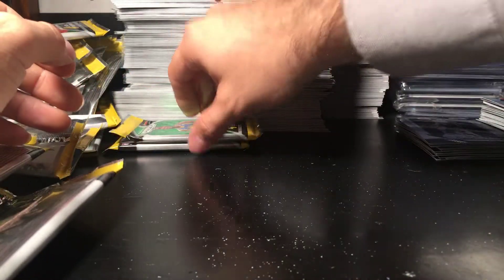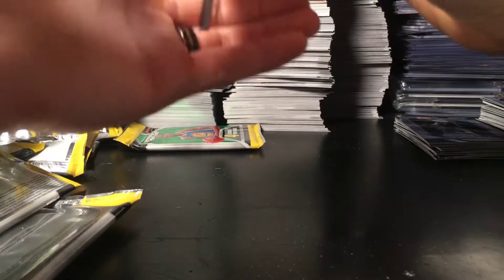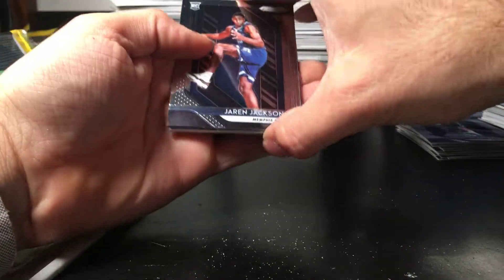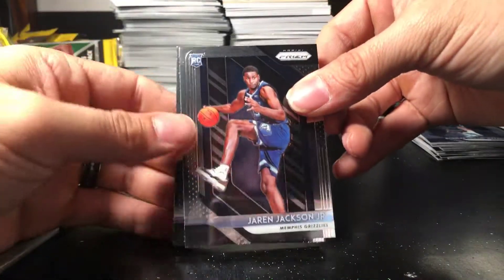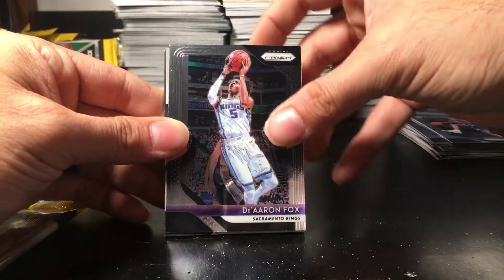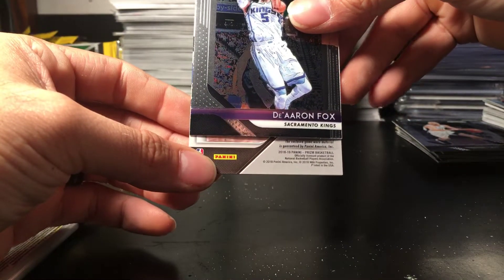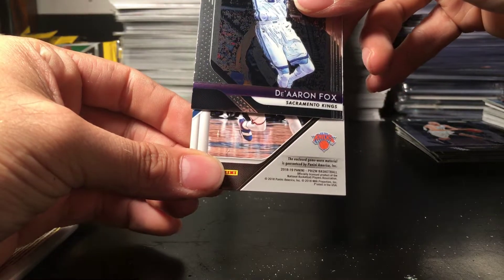Last two packs guys — I'm going to go ahead and open up the jersey. We got Manu Ginobili in the back, Jaren Jackson Jr. — that's a good rookie card right there — De'Aaron Fox, and the jersey card. Back card was Ginobili. The jersey card: New York Knicks — Courtney Lee.